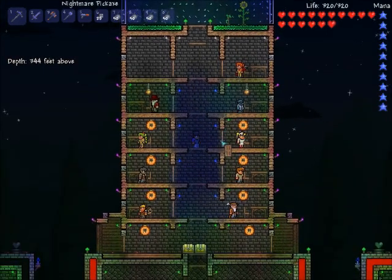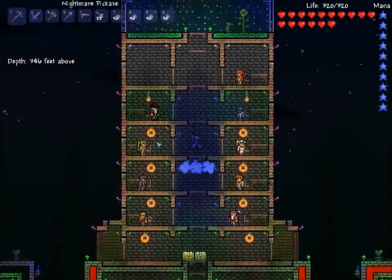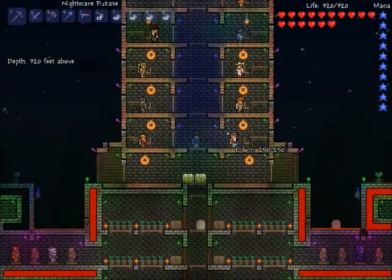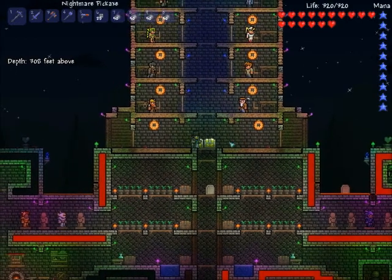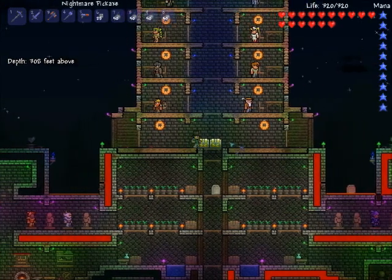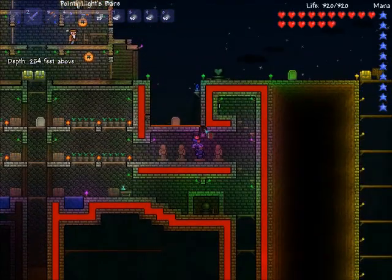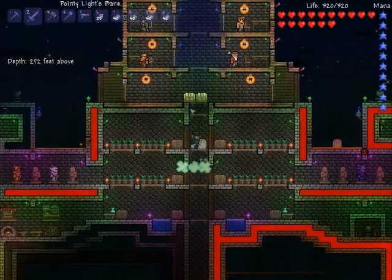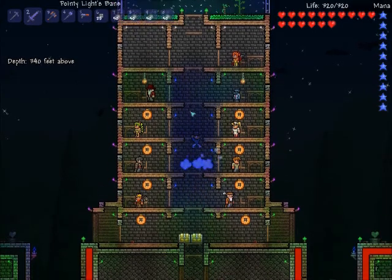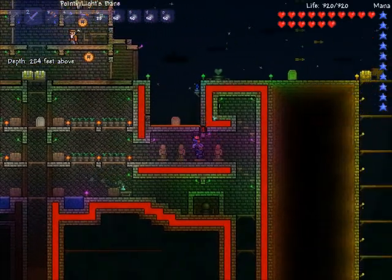Last time the only NPCs we didn't have were a few specific ones, but now since we have the red wire we can do a lot more stuff in the house, like open and close doors. If I turn on this timer then I have a defense system for blood moons.